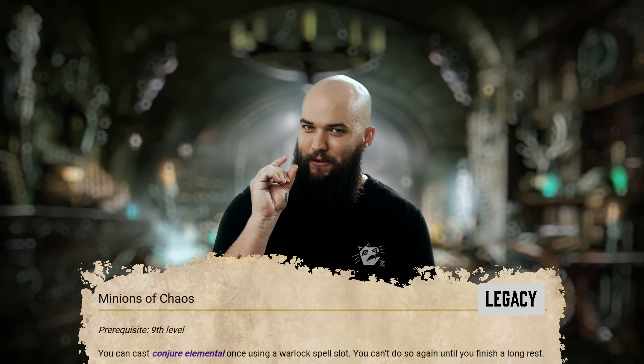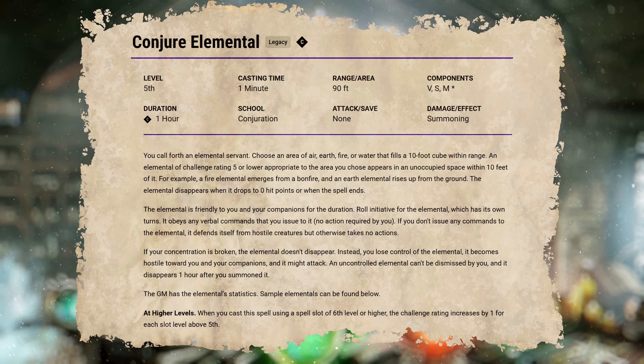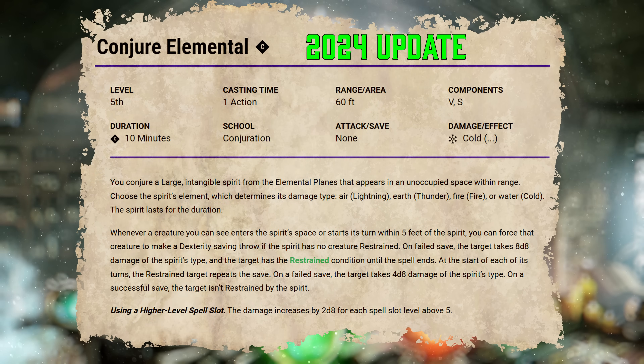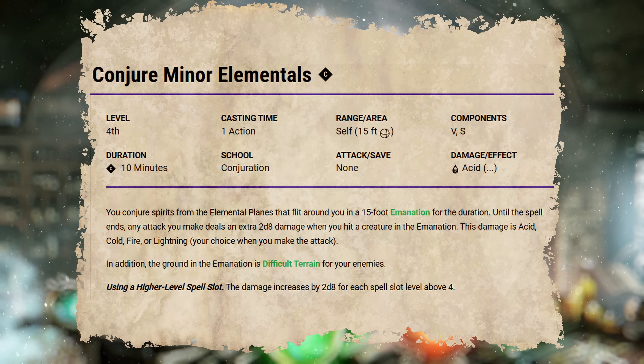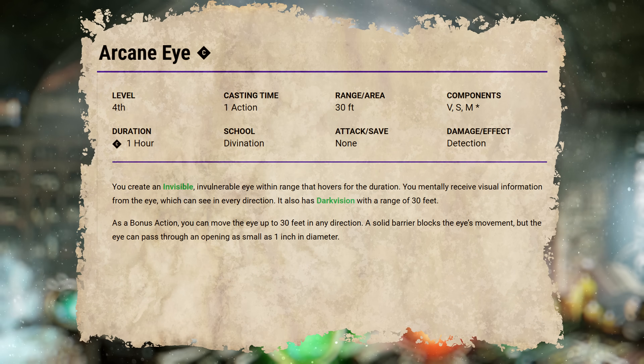Things get a little complicated with Minions of Chaos, but it's worth it in the end. This Legacy Invocation allows you to cast the Conjure Elemental spell. When it was made in 2014 this wasn't the best pick, but Conjure Elemental has been rewritten in the 2024 Player's Handbook — though be warned, this is not the same as the absolutely broken Conjure Minor Elemental spell that somehow made it through the playtest. Visions of Distant Realms allows you to cast Arcane Eye without a spell slot as many times as you'd like, which is a nice feature, but a familiar from Pact of the Chain or Pact of the Tome will tick a lot of the same boxes and has even more usability.